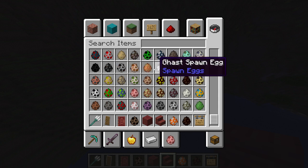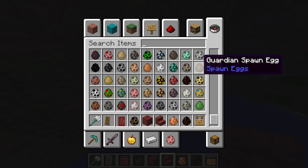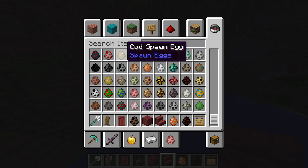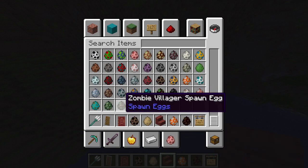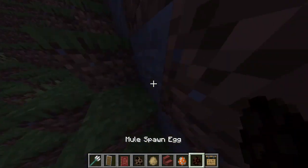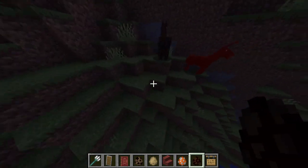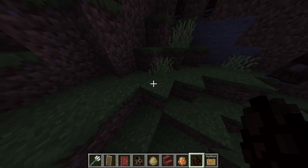Endermite, evoker, fox, frog, ghast, glow squid, goat, guardian, elder guardian. What is this — a cod? Oh, it's a fish I think. Oh I'm so stupid. Oh my god, I feel so dumb — then I'm gonna sound even more dumb. Nah, no wait, I know, it's fine.